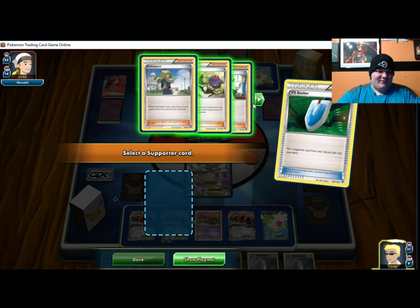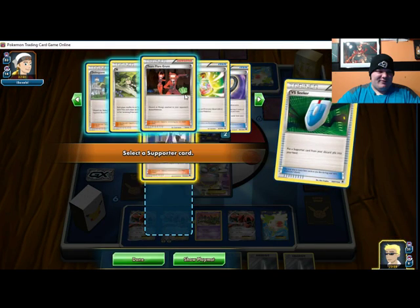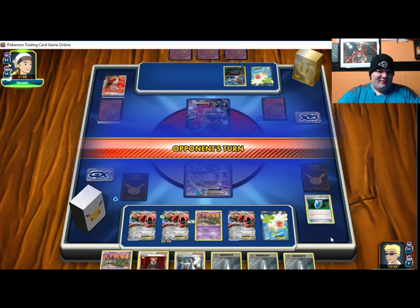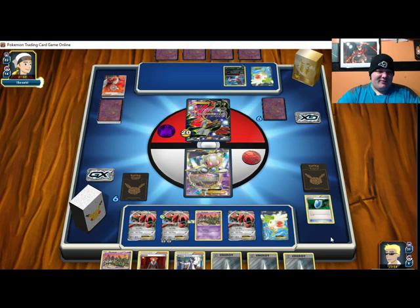Let's try and get back to this — Sycamore. Maybe I'm going to put it on. I might have misplayed when I put Float Stone on the Scizor. We'll see. He didn't have an energy on the second turn — oh no, he did have an energy on the second turn. But he didn't Dark Patch, so I'm probably not in the worst position I could be in right now.